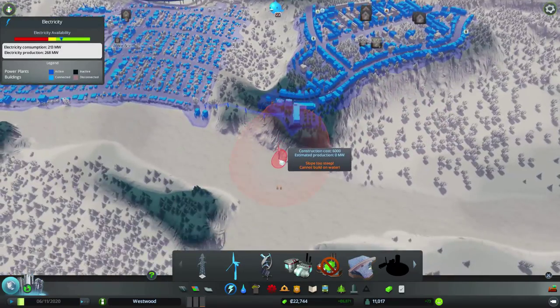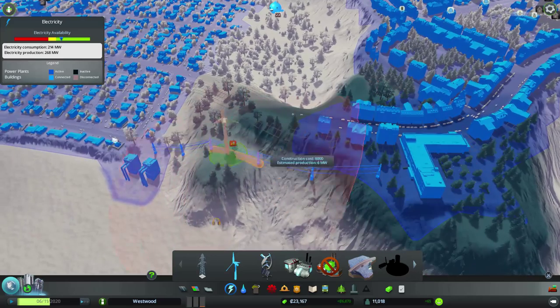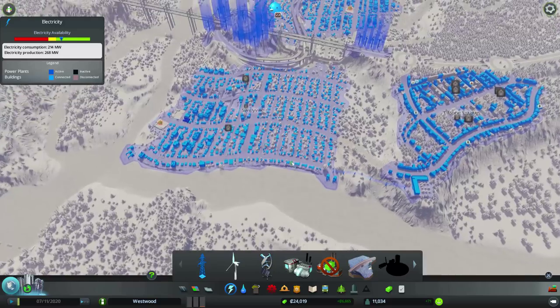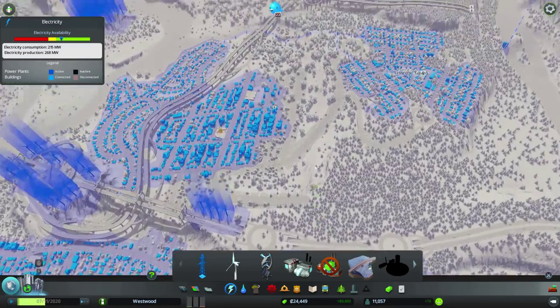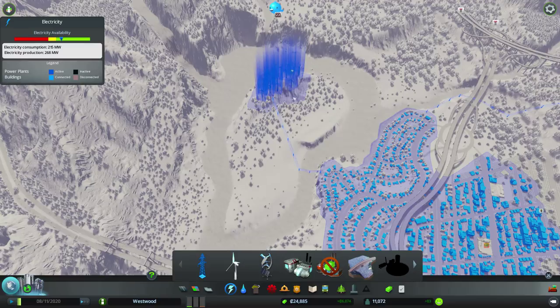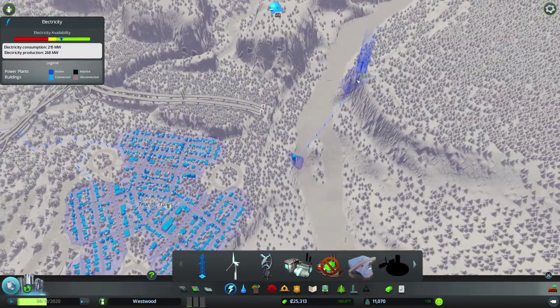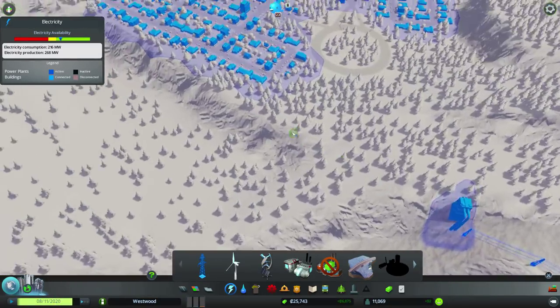Another thing I want to look at — are there any power lines I can get rid of? I still have this power line connecting there, but we still need that, actually, because we haven't built anything on that part of road. We still have lines connecting these because they haven't connected yet either. And we've got a line connecting to that. Alright, never mind — I guess it's all fine. We've got our sole windmill over here powering that one water pump.